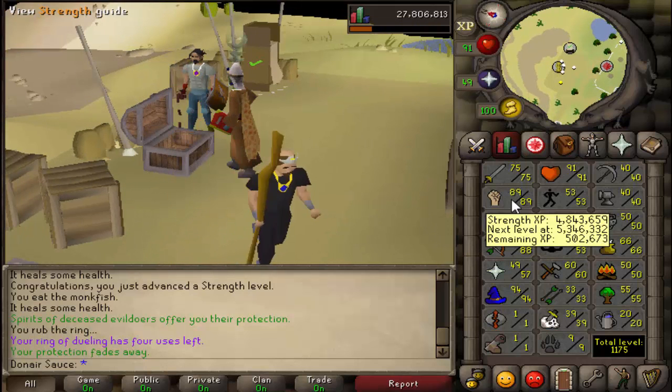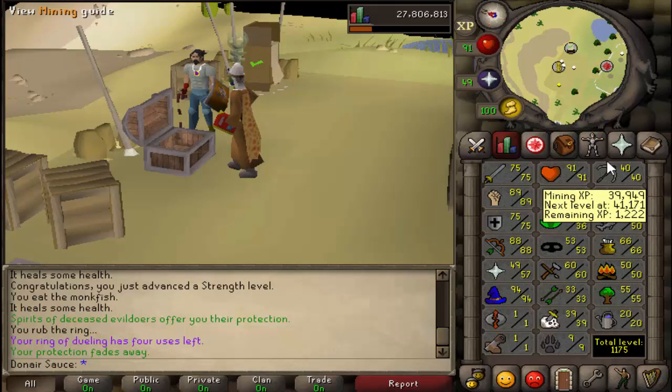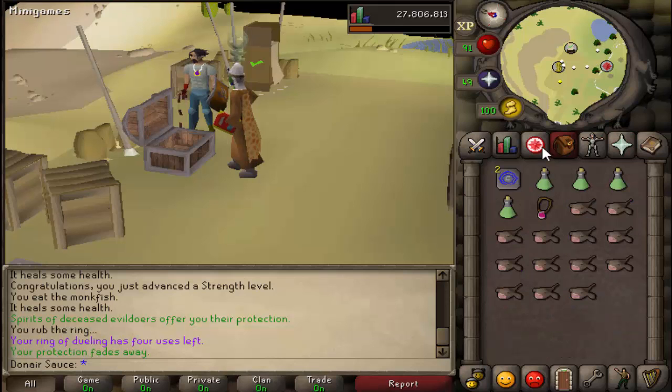When we go to my stats, you can do this as a pure — you can do this with really any stats. What you gotta have is 37 prayer for Protect from Magic, because that's what the Elder Chaos Druids use.